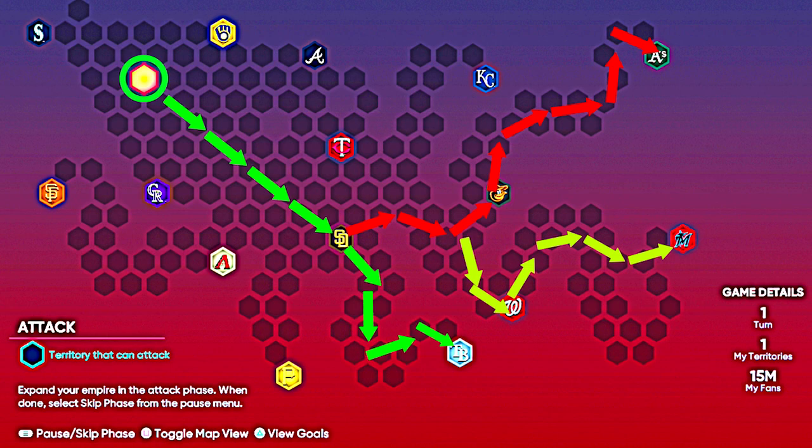Following the red arrows from the Padre stronghold, head towards the Orioles stronghold, conquer the territory in between, and defeat the Orioles. Then make your way towards the Athletics stronghold, conquering all the territory above that, and defeat the A's. You should be playing that game on Veteran difficulty — possibly All-Star — but more than likely Veteran because by that time you'll have a lot of reinforcements.